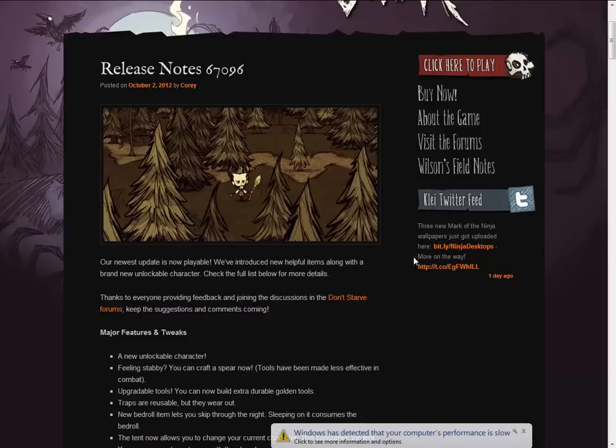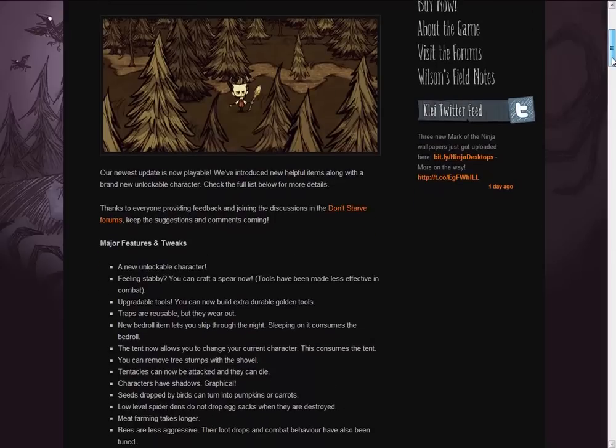So major features — what have been put into the game. We finally see the appearance of a weapon, a spear. It says: feeling stabby, you can now craft a spear. Tools have been made less effective in combat. So obviously it was like two hits with a pickaxe or anything like that. I think it's been reduced by like half the damage, and then the spear will be like one or two hits.